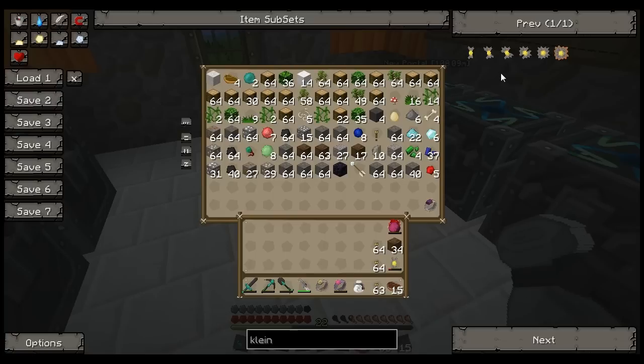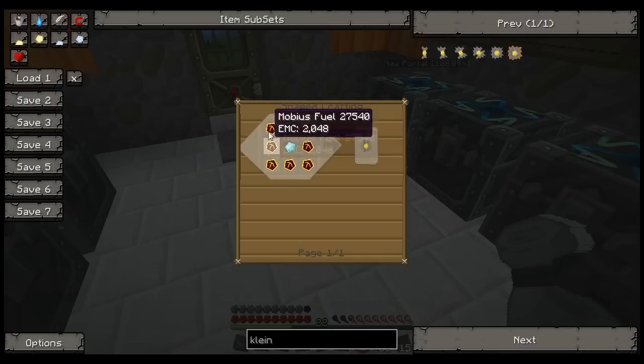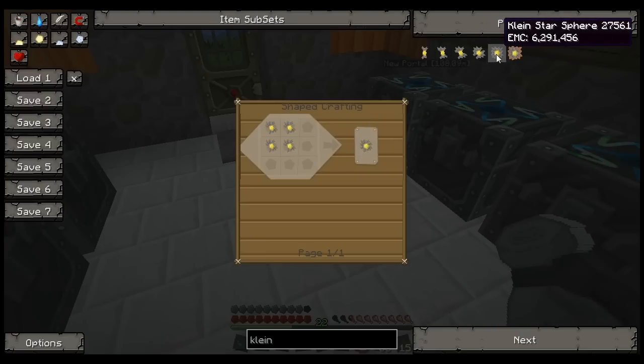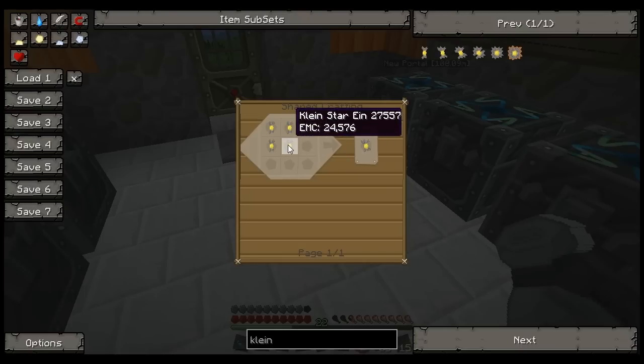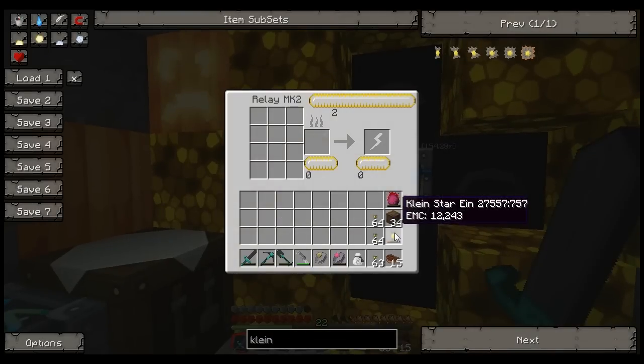In order to do that, you basically follow a chain. The first Kleinstar, the Ein, is just diamonds surrounded by Mobius fuel. Once you have four Kleinstar Eins, you can put them together to create the next level, and so on. Now, one issue is that you can condense Kleinstars as long as the Kleinstar is not charged. So what I'm going to do is drain my Kleinstar real quick. There — the bar has gone away. Now it is a fresh, unused Kleinstar. If the bar is gone, it has no energy stored in it.